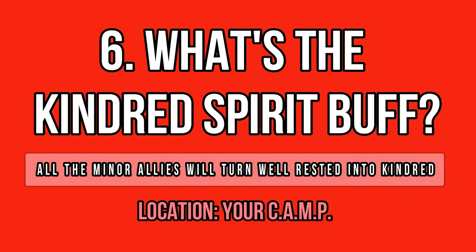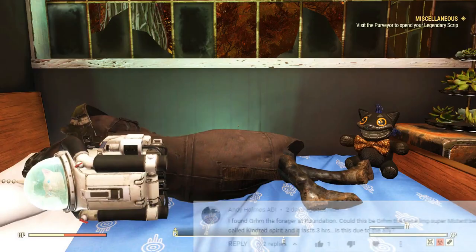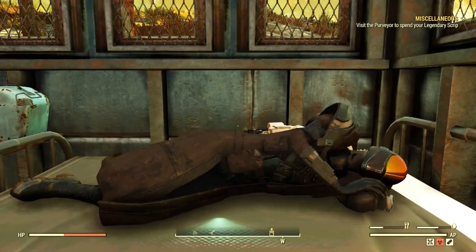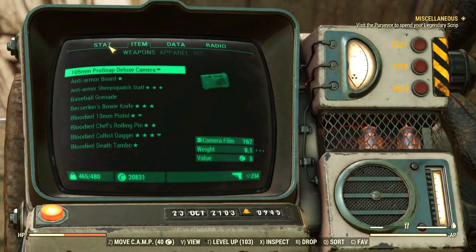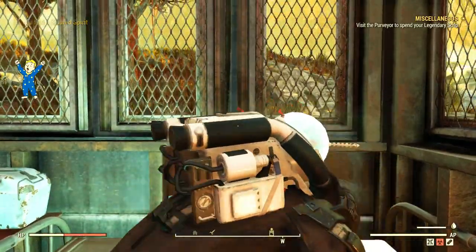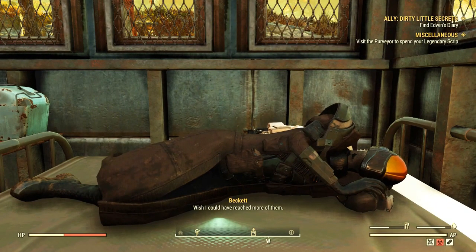Maybe you've heard about this new buff already — it's called Kindred Spirit, and it's a kindness from your minor companion. Basically your Well Rested buff gets an upgrade: it will last 3 hours instead of the typical 2 hours whenever you sleep at your camp with one of your minor companions spawned, including the Settler Wanderer. I also heard you get this buff when you finish the quest lines for major companions or romance them, but I can't confirm that part yet. It's pretty handy — it means you don't have to sleep as much during long play sessions. Upgrades are always welcome, so make sure to have an ally spawned at all times.